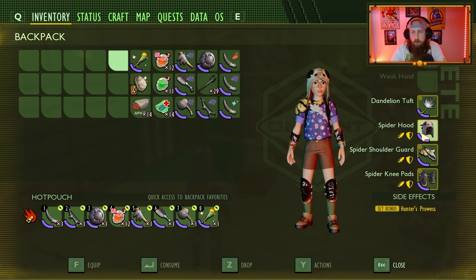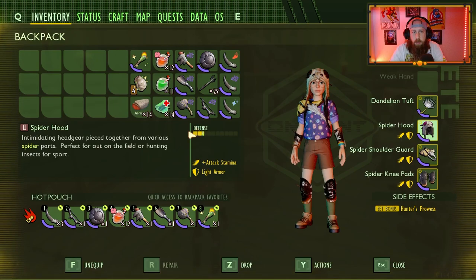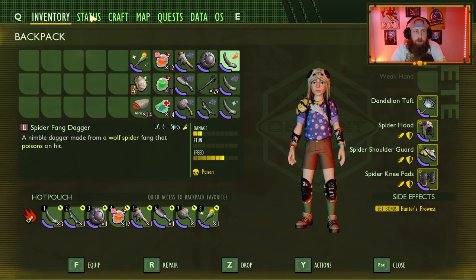The poison doesn't stack, so we're not rocking that. We just want the traditional spider gear for the Hunter's Prowess set bonus and the increased attack stamina. When I was hitting so much with the Spider Fang Dagger, I was running out of stamina. The other issue is the durability of daggers - I don't know why they made them break so easily, especially considering they're pretty difficult to get with the venom from wolf spiders.